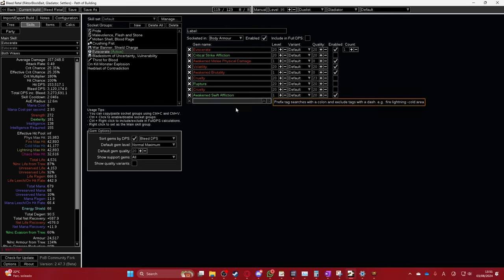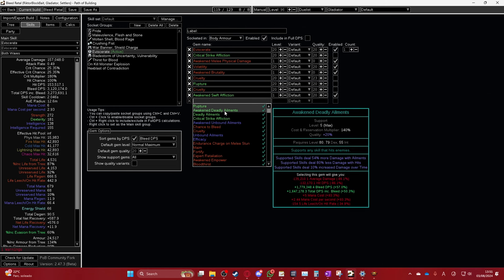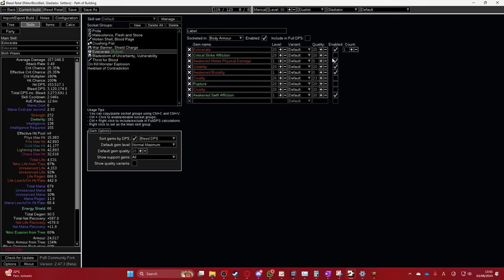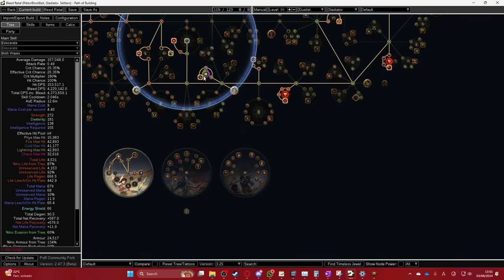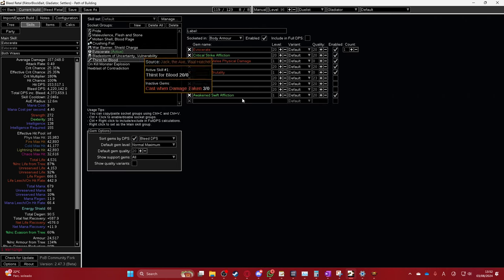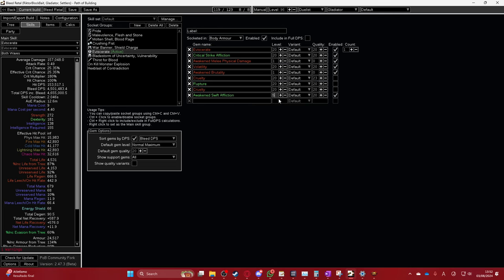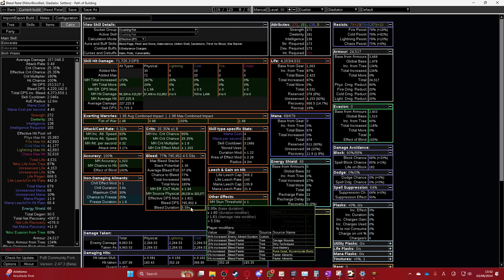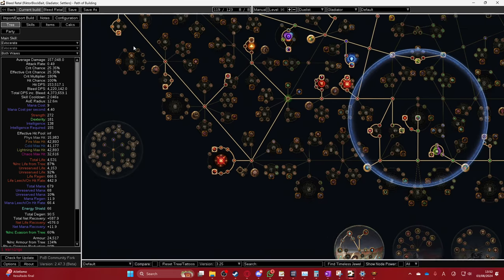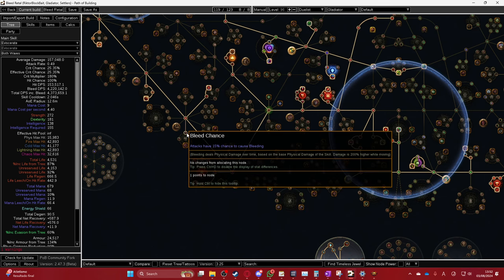Is Critical Strike Affliction better than other supports? Apparently Deadly Ailments is better numerically, but I don't like it because it stops you from being able to leech. Cruelty is worse because on bosses — unless you get the Cruelty mastery — it's impossible to make it 40%, so Cruelty gives 30% while Awakened Swift Affliction at level 5 gives around 44-49% more damage. It's way better than Cruelty even at level 1, but it reduces duration — even so I have almost a six-second bleed duration.